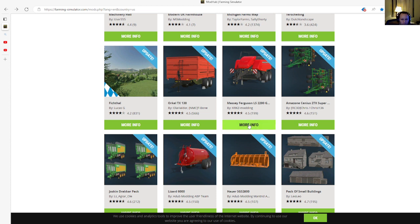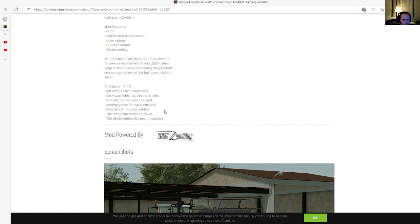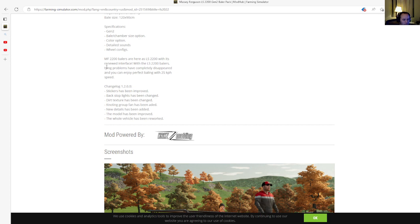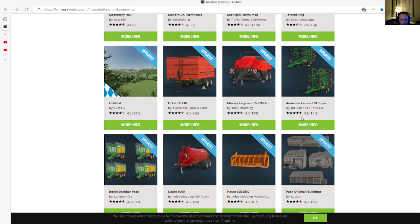Next is an update to the Massey Ferguson LS 2200 Gen 2 Baler Pack, version 1.2. Changes include: stickers improved, black backstop lights changed, dirt texture changed, fan added, new details added, and the model and whole vehicle have been reworked. This update by KRKZ Modding was released 27th of January 2023, available for PC, Mac, PlayStation 4, PlayStation 5, Xbox One, and Xbox S.